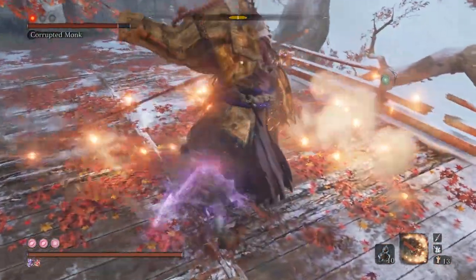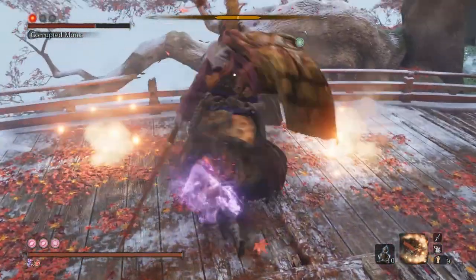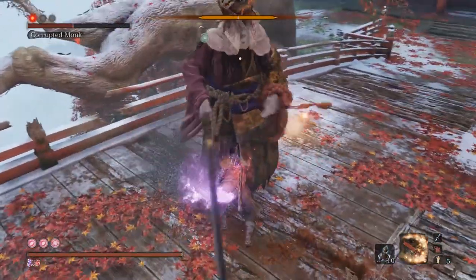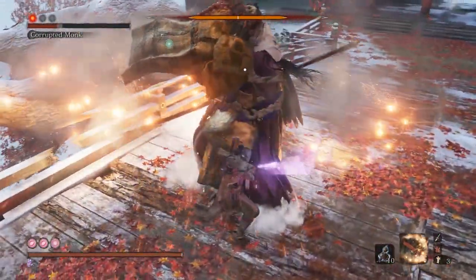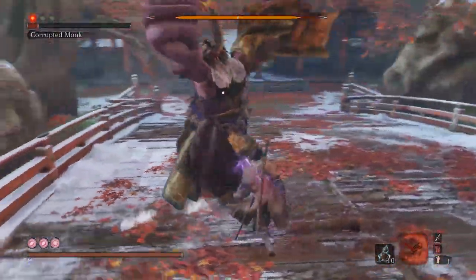Land two or three hits on the boss as she prepares to attack, immediately following up with the Shinobi Firecracker to blind her. Land three to four more hits and use another Shinobi Firecracker. Repeat this until you run out of Spirit Emblems. You can see me sticking to three hits per combo here, but you can apparently land an additional hit — a total of four hits — before she needs to be blinded again.